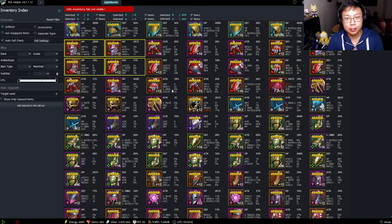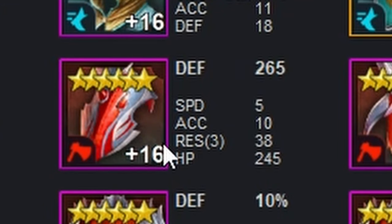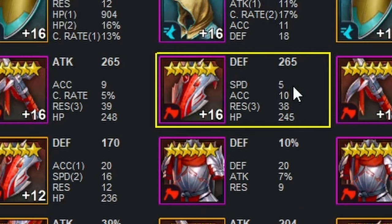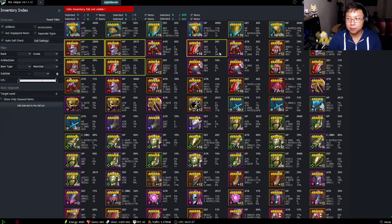You also want to look at what the substats are and which gear sets they're on. Case in point right here — we have a crit damage piece, it's a triple roll, but it's a triple roll on resistance. Crit damage gear is gear you're going to put on your nukers — speed is good, speed is something you want on nukers — but accuracy, triple res, and flat HP, more often than not you're not going to want them. It's important to pay attention to what kind of substats you have in association with which gear sets.